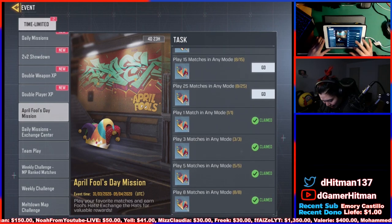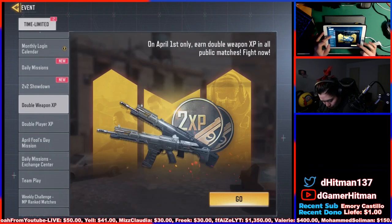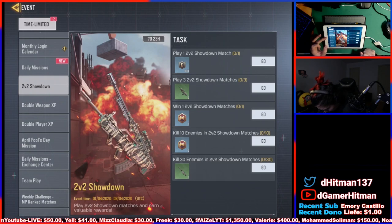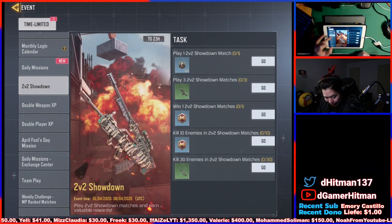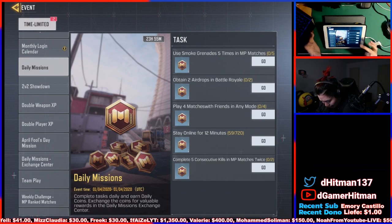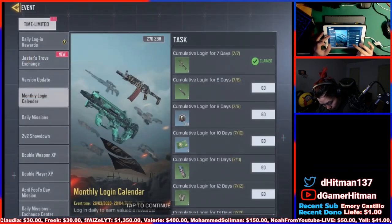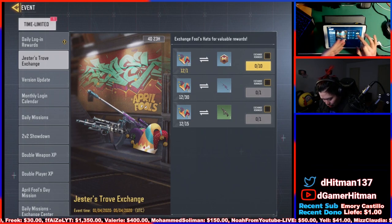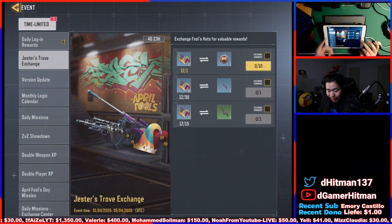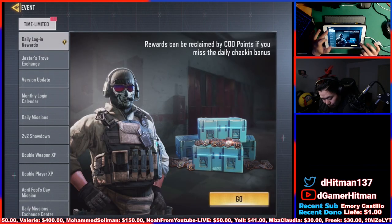It's gonna be April Fool's in a few hours so I don't know if they're gonna do anything at midnight for that. On April 1st you get to earn double XP — that's fine — double weapon XP as well. In the 2v2 showdown you can actually get a Type 25 skin as well as a sniper, looks like maybe the HBR. I can count 1, 2, 3, 4, 5 — I'm actually pretty close to finishing it. We're gonna go claim this real quick. I think I need to get up to 12 — I need one more, so tomorrow I'll be able to get the free one for sure.